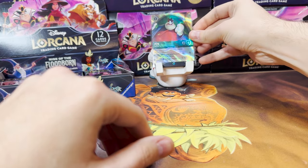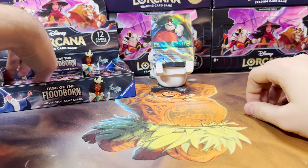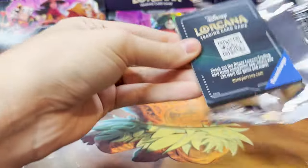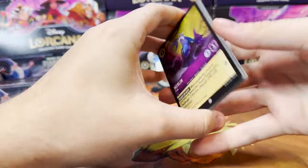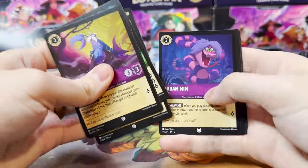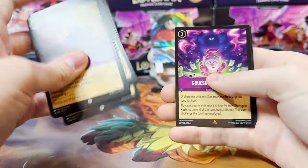I'm going to try to order some more product and maybe we can pull some more. Good deal. Now we've got our Enchanted out of the way — let's see what Legendaries we can get, and see if we can get our final two Legendaries we need to finish the base set, the non-foil set.